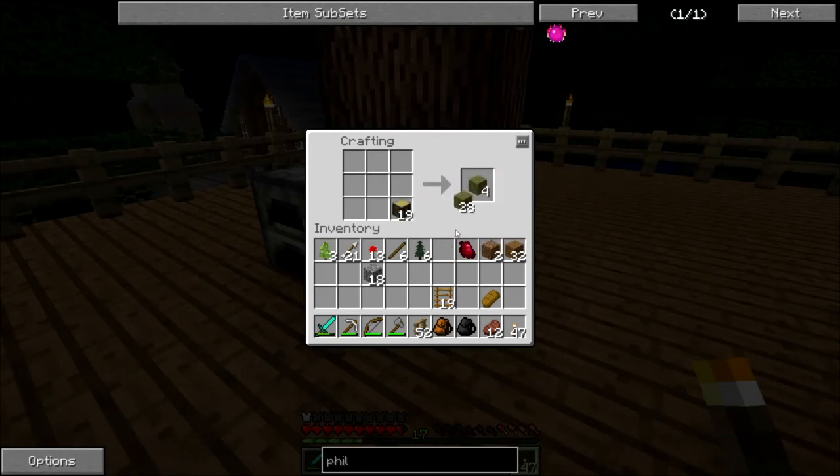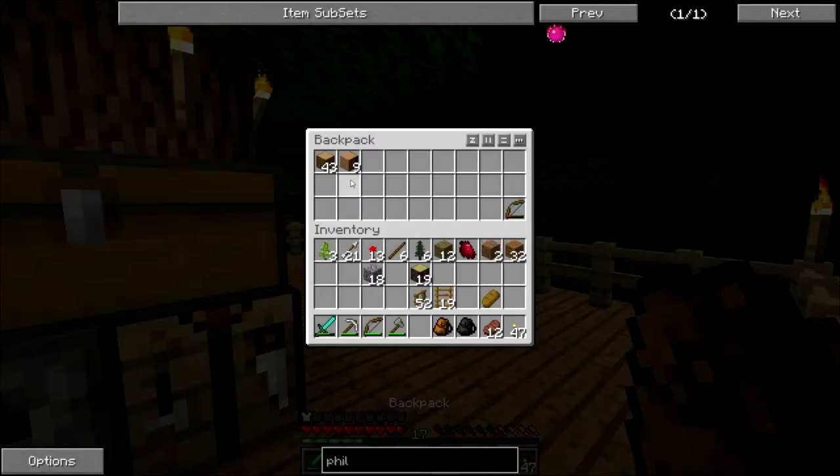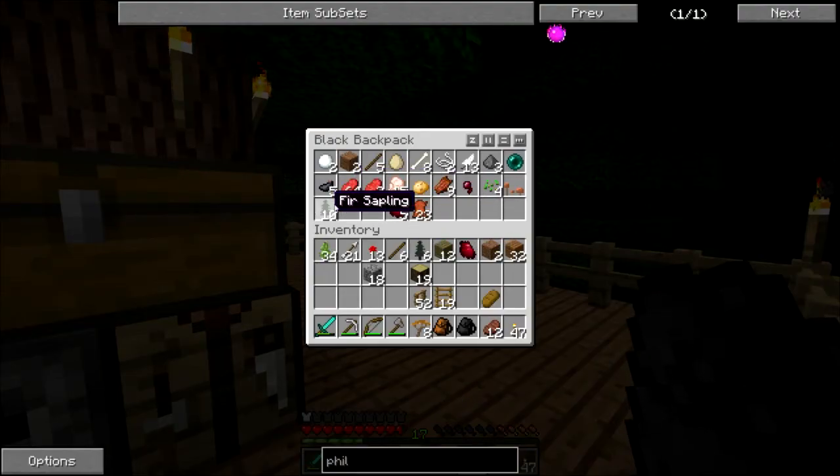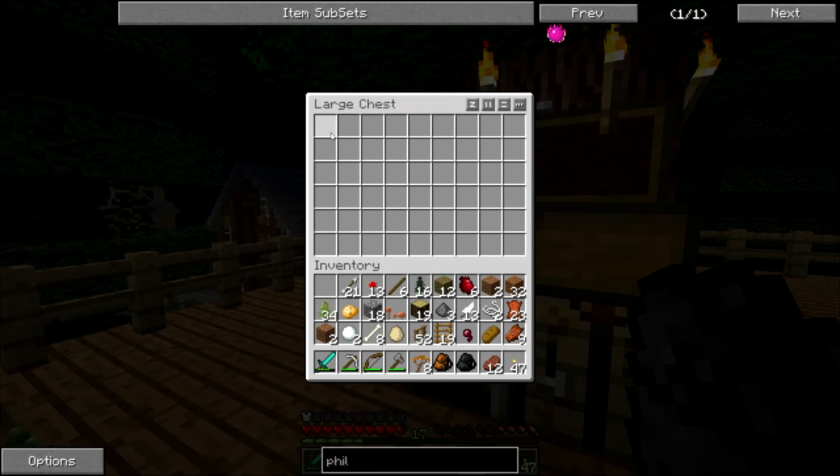I'm just going to go ahead and make some of this fur wood into wooden planks so we can make a chest. Because I want to go ahead and deposit a couple of these items that I have but don't quite want. So we're going to go ahead and chuck a few things away. The saplings I may keep because we can actually use them as fuel for the furnace — so it's pretty good.